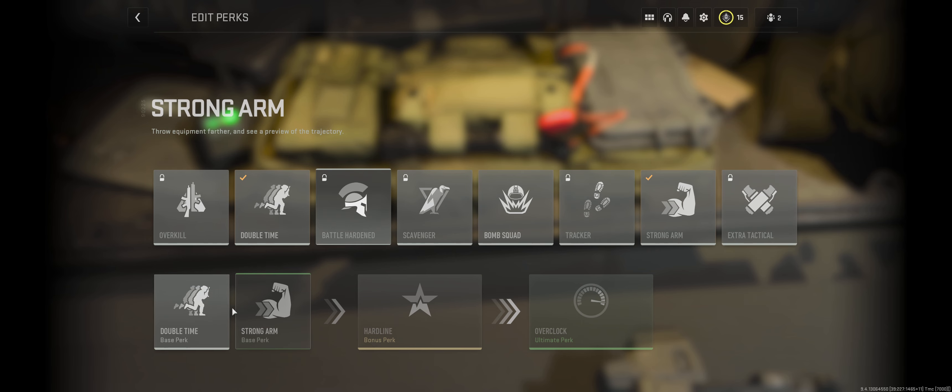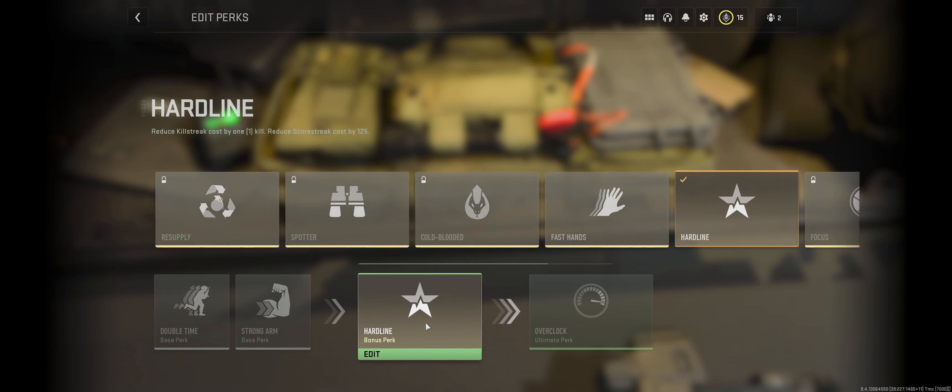You select two base perks, and this is how you will always start the match. But after a set period of time, you'll unlock what they call your bonus perk. The bonus perk will activate after about four minutes of gameplay. If you get a kill during this first four minutes, every kill will take off about 12 to 13 seconds — somebody calculated it at 12.5. So if you're really smoking people very early on, you will unlock your bonus perk faster. If you're not having a great game, you'll still unlock it after about four minutes.